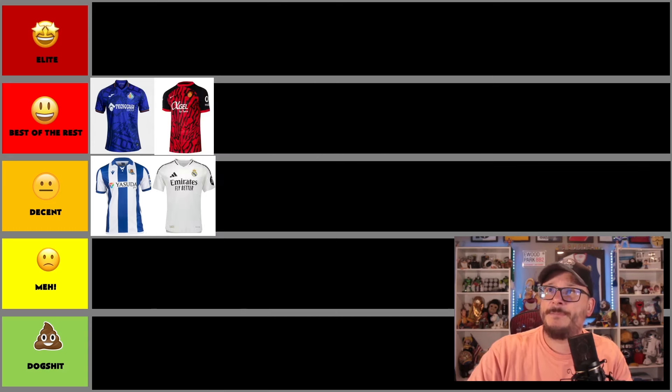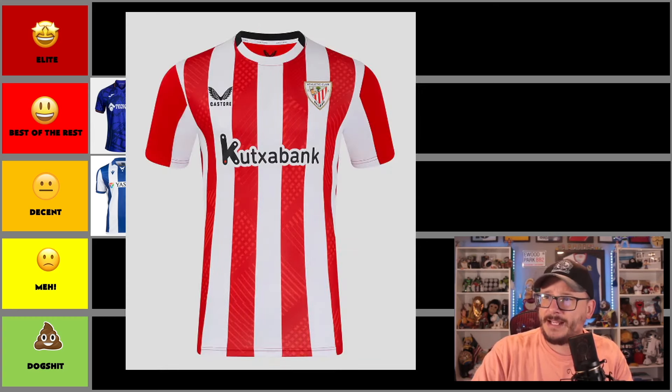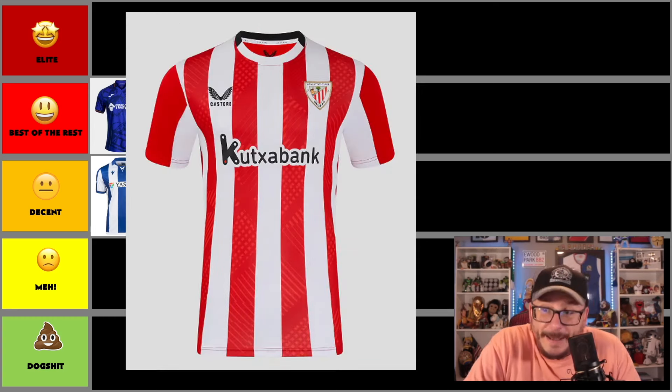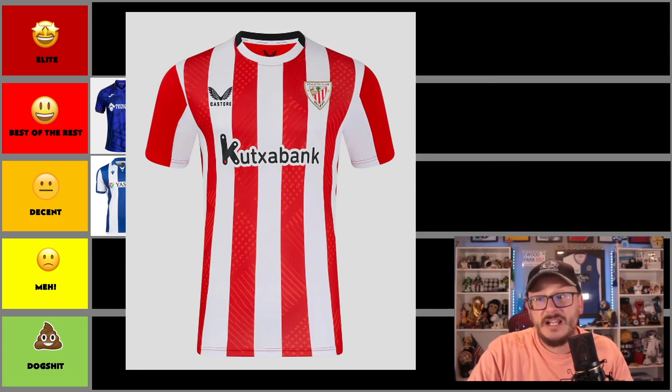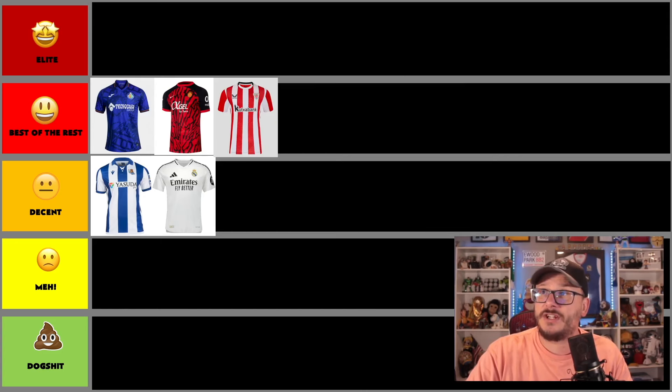Next up, I think we have Athletic Bilbao by Castore, sponsored by Cooksiabank. It's polished, clean, and simple. The logo is good with the outline — they've done it well, and I'm going to give them the brownie points and put it in best of the rest as well. A nice shirt by Bilbao.